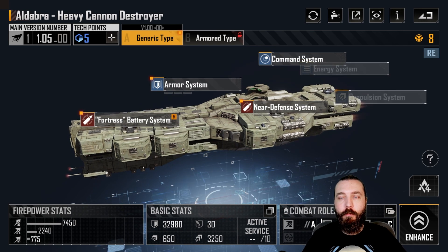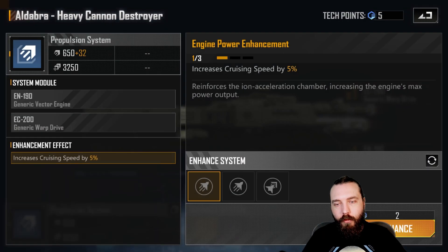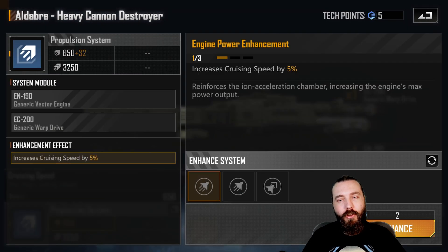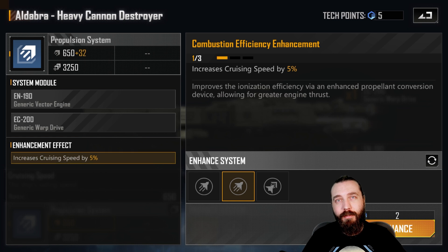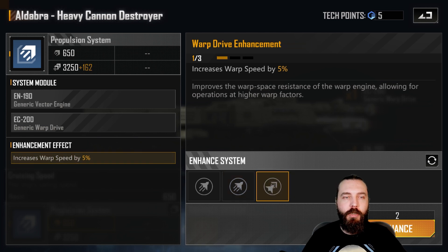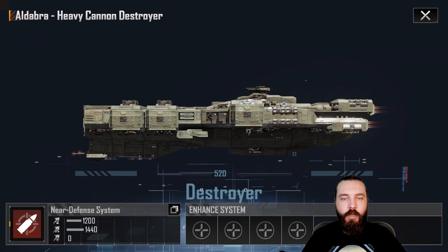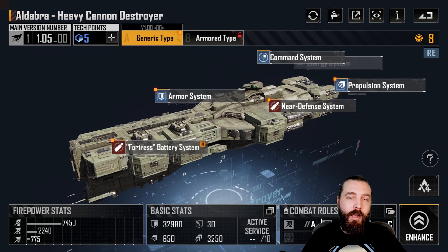So you might as well try and buff that damage up a little bit. We are sitting at 650 cruising speed, so the best you're going to get out of here is around 845-850. It does fit in that 850 speed fleet, so you can go for the double cruising speed to achieve that — you will be losing out on the warp speed as there are only two slots available.